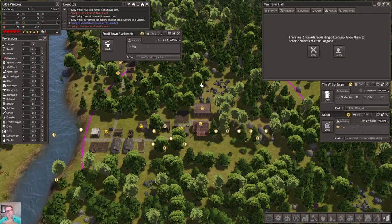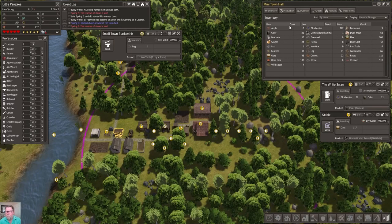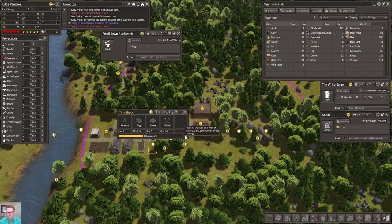Hey, Doug is back! Welcome back, Doug. Doug has given me a little bit of advice - he says let's go on the side of ethical, so open borders baby! Let's allow them in. These are the nomads that arrived. Boom, we got nomads. Back to inventory just to keep that up there.